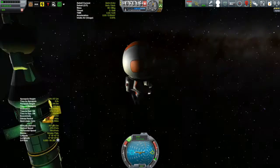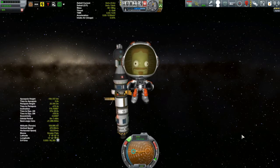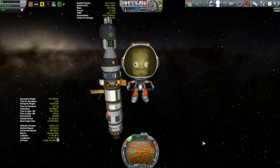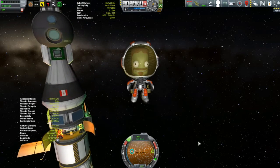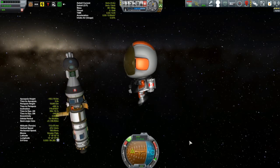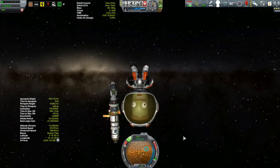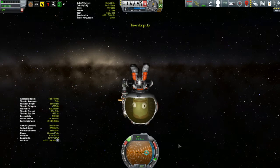If you put on the SAS, the camera is like it is in the default game where it locks onto the back. Let's go back and see if we can get back into the capsule going backwards — and not just backwards, let's see if we can go in backwards and upside down. So we're going to fly backwards and upside down, upside down relative to Kerbal's camera.